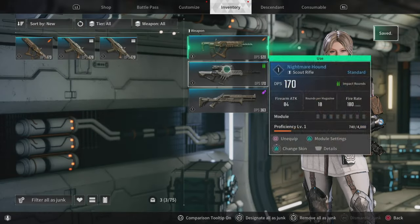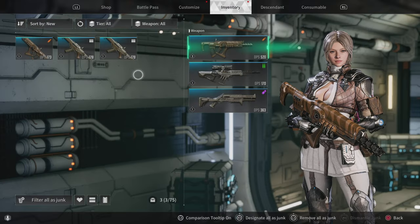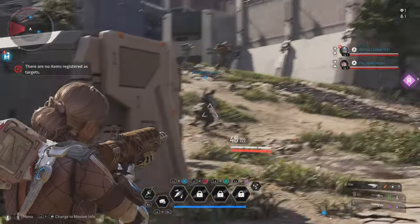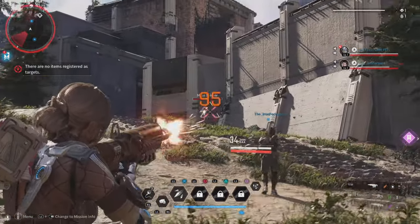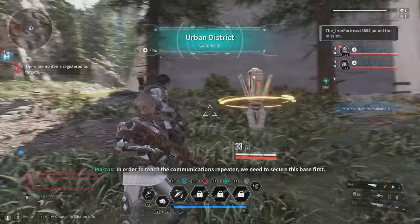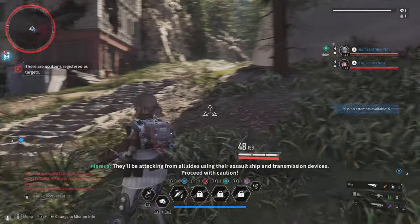Oh yeah! I got fire enhancement. This gun is ugly. Is this how you insert it? Yep — whoa, this gun is kind of weird, it's a burst. We need to secure a lot of stuff. All ship and transmission devices — proceed with caution.